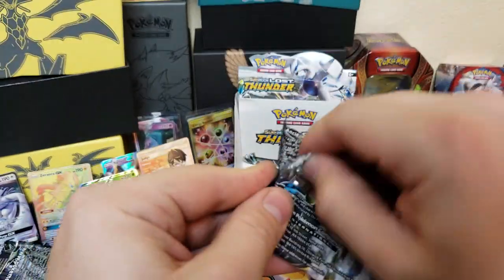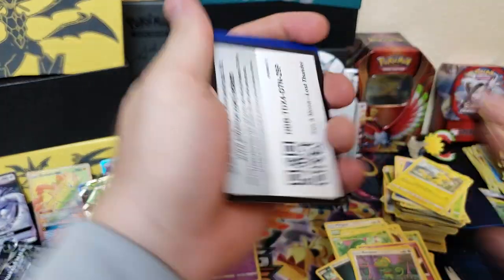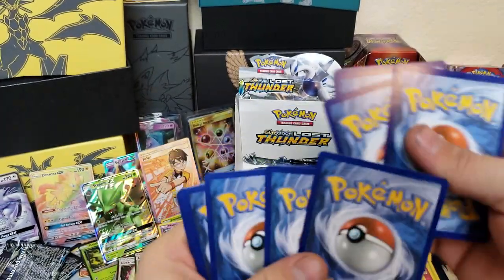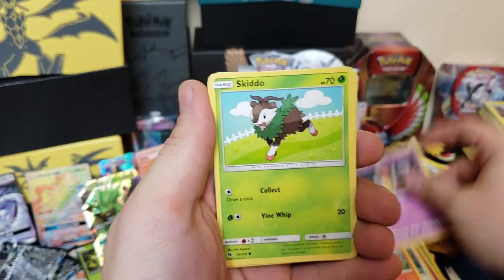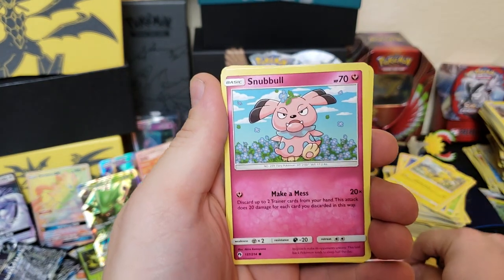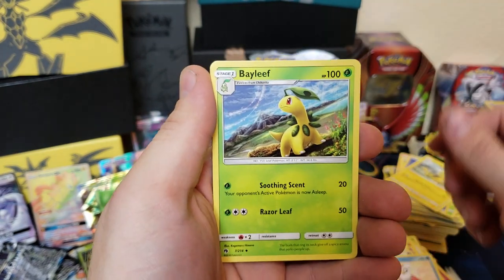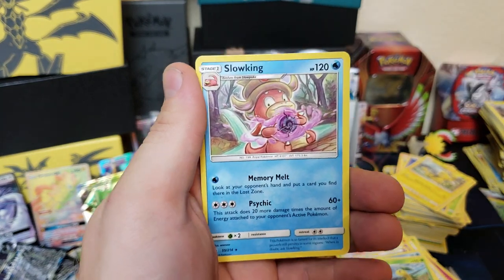Will Lugia give us something good? Come on Lugia, give us something good to write home about. We got Litleo, Yanmask, Skiddo, Chansey, Snubbull, Electropower, Delibird, Bayleef, Popplio reverse holographic, and a Slowking.